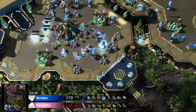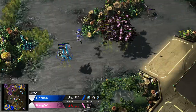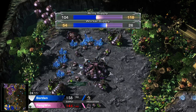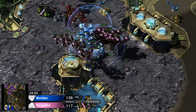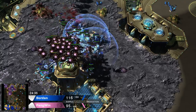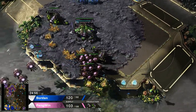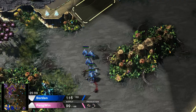Penguin is pretty much starved right now. The natural minerals are almost gone, just a little bit left there. The main is completely mined out, and he's gonna run out of minerals here pretty soon. More and more phoenixes are dying. Army supply 74 to 70 for Penguin, but it's mostly corruptors, so it's not gonna help all that much. The infestors are going down. Now that Borden knows — there's the GG — and Borden is going to take this.